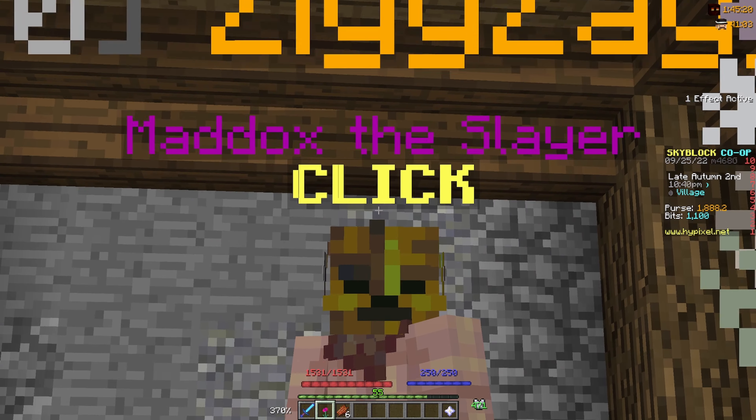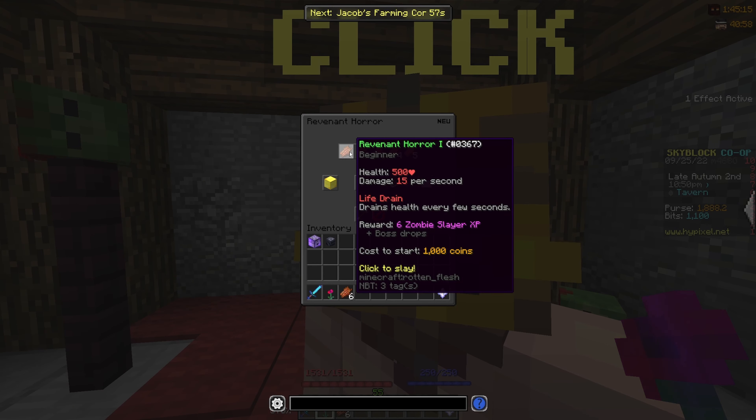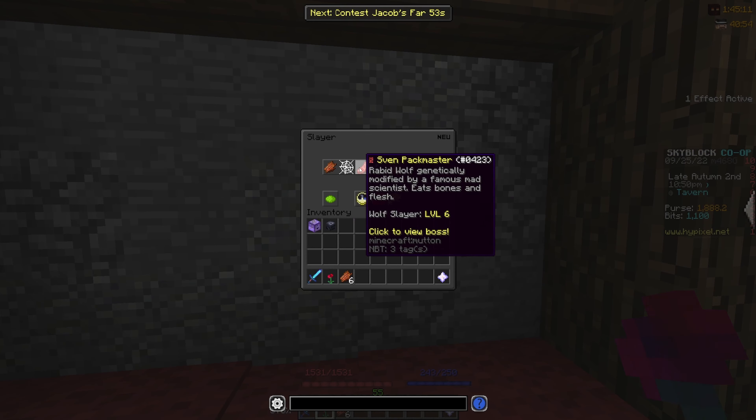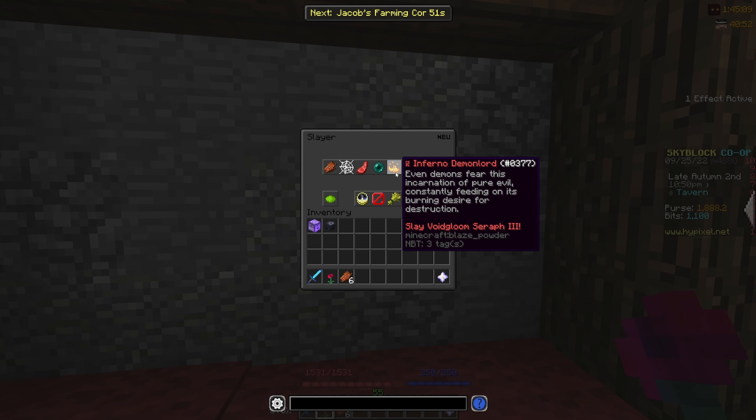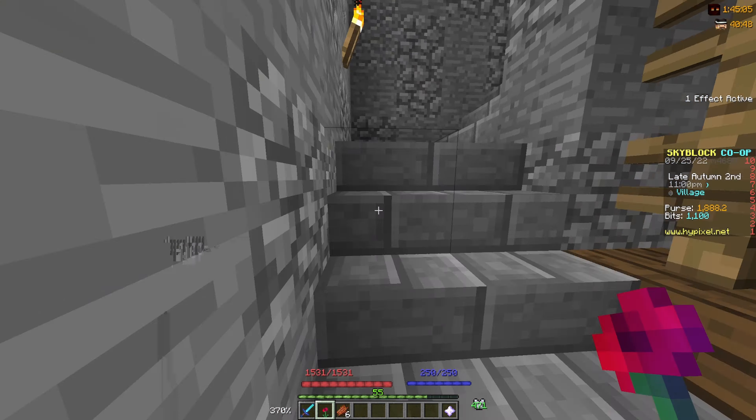Basically, you just gotta come to this Maddox guy and start like revenant slayers — I recommend those, they're the easiest. And then you can also do like tarantula, Sven, Void Gloom, and Inferno. All of them give like tons and tons of combat XP.